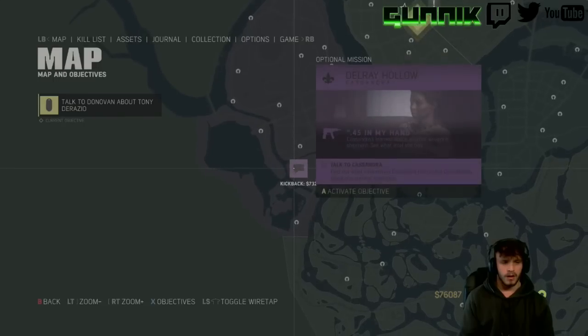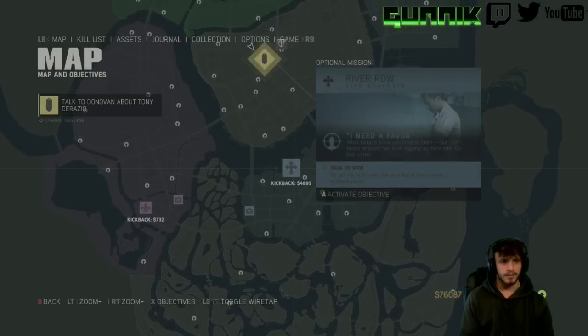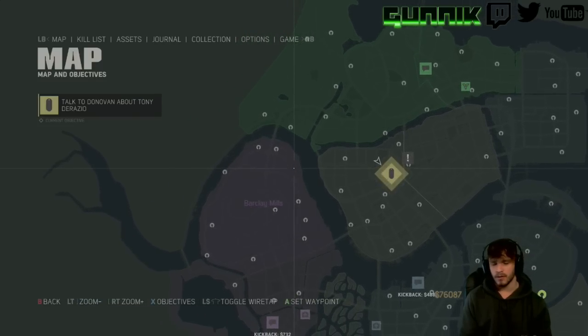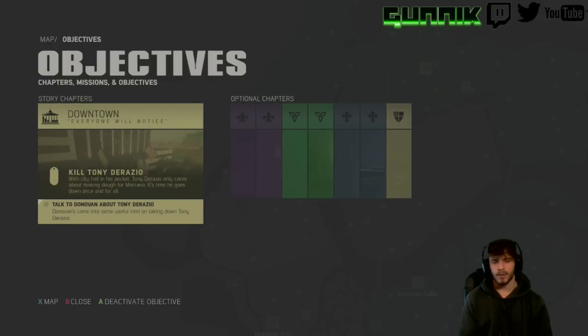What is wrong here — just to reiterate — when you go out of these, you notice that all of these are optional missions. If you hit your X button to view your objectives, you can see all your story chapters on this objective page.